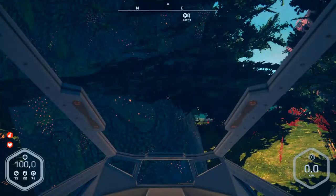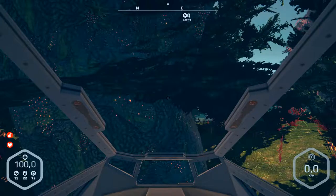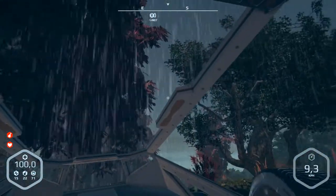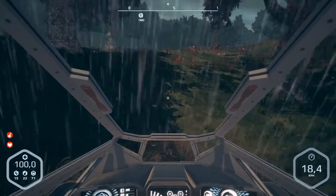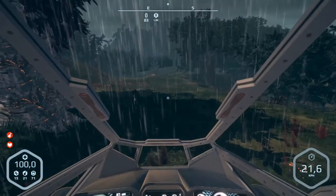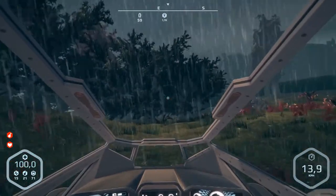Hello and welcome to part 35 of Planet Nomad 0.7.11, the last update before 0.8 comes out. We are on the way back, it's raining, we have got resources and we want to go back to our base and build something. There was an update - Spanish language was included and some bug fixes, nothing too interesting.